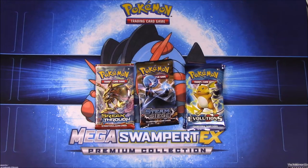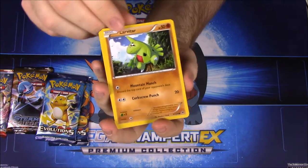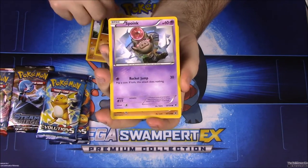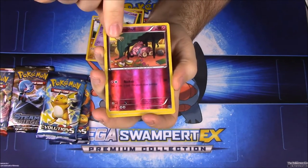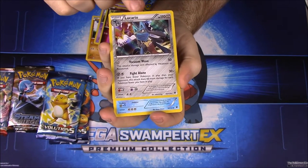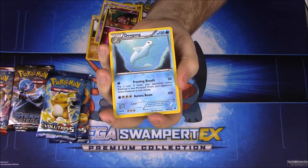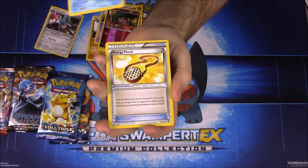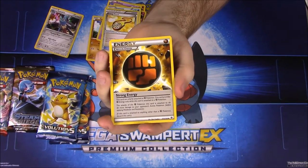We're opening these getting ready for the new Sun and Moon packs coming out next week, so we'll have a video on those soon. First up from Fates Collide we have Larvitar, Diglett, Spoink, Riolu, Solosis, a Snubble, a reverse holo, and a Lucario as a rare — holographic and really cool. It's got a Mega Alakazam in the background. Then we have a Dewgong, an energy pouch trainer, and a Strong Energy card.